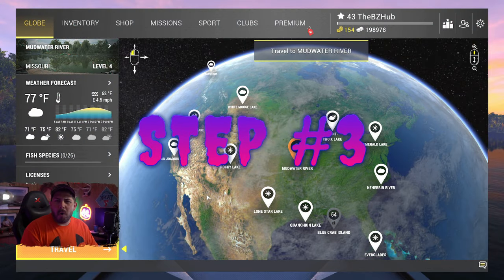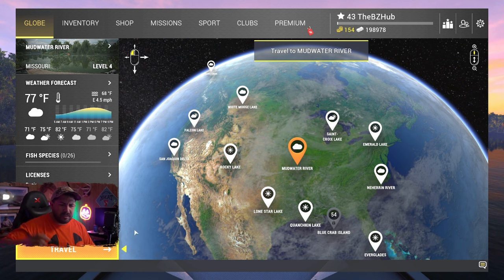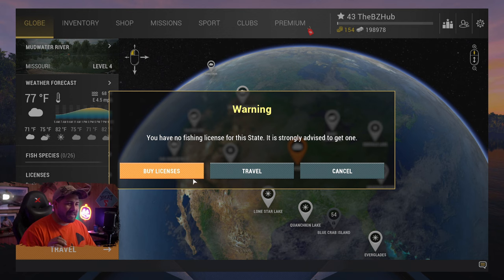Step number three: you need to go to Mud Water River — this is where you get the bark. Travel costs 1,200. You don't need to buy a license since we aren't fishing for fish. If we do catch a fish, we need to release it so we don't get fined.